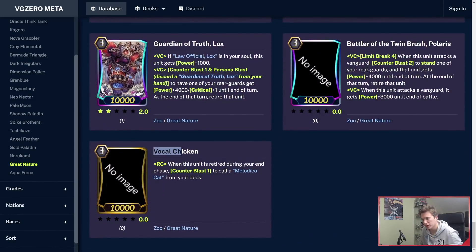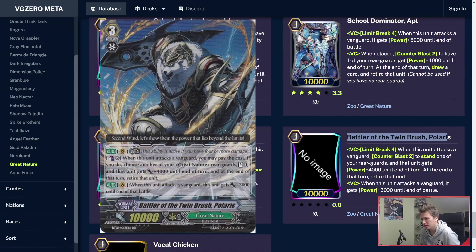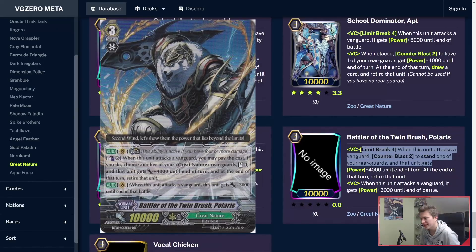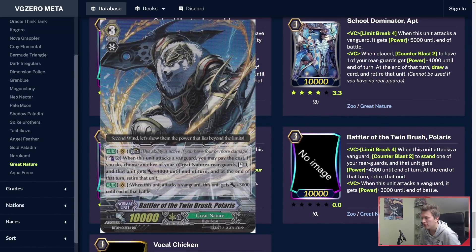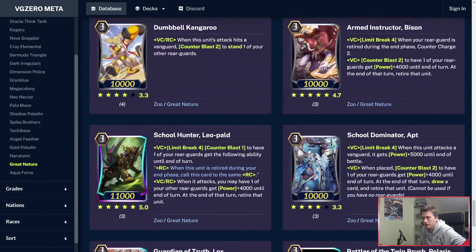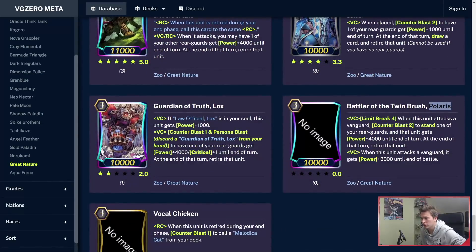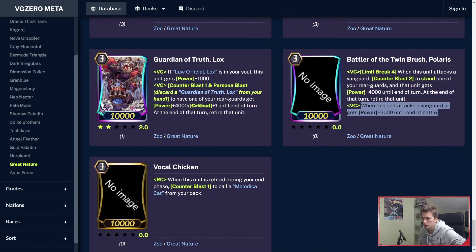The Grade 3 is Vocal Chicken: when this unit is retired during your end phase, Counterblast 1 to call the Grade 2. And then Battler of the Twin Brush Polaris — 10k, triple rare. Limit Break 4: when this unit attacks the Vanguard, Counterblast 2 to stand one of your rearguards, and that unit gets power plus 4k until end of turn. At the end of that turn, retire that unit. This is a good ability because you can trigger your on-retire effects like Duck Bill and things like that, and it also gives you a restand. Polaris just needs to attack while on Vanguard Circle — that's really good.